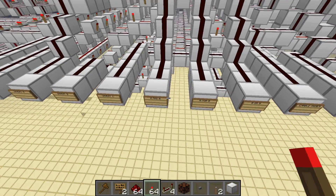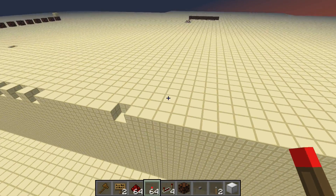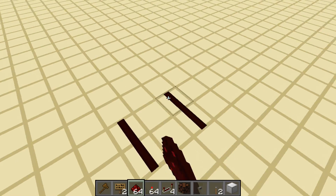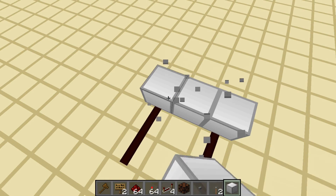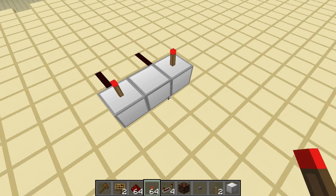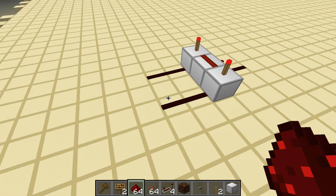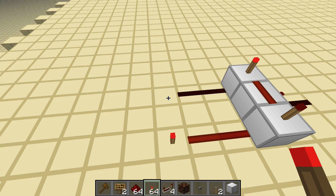You can either AND them, XOR them, or OR them. You have two inputs, one there and one there. ANDing is basically when you take both of them and put them together, and the output — which is that redstone wire over there — is only on if both of these are on.